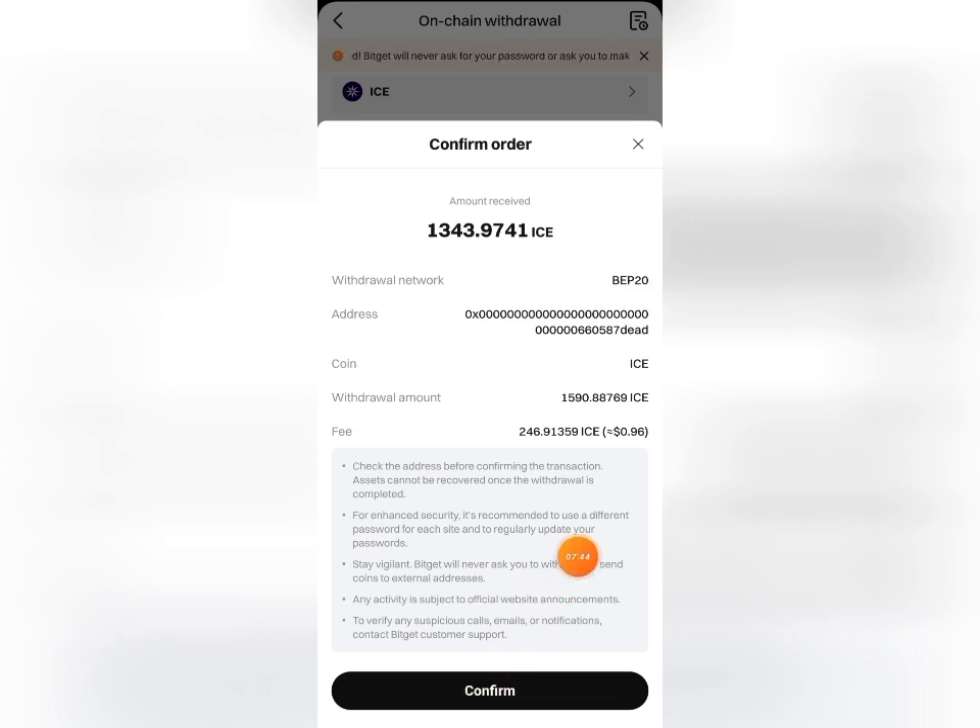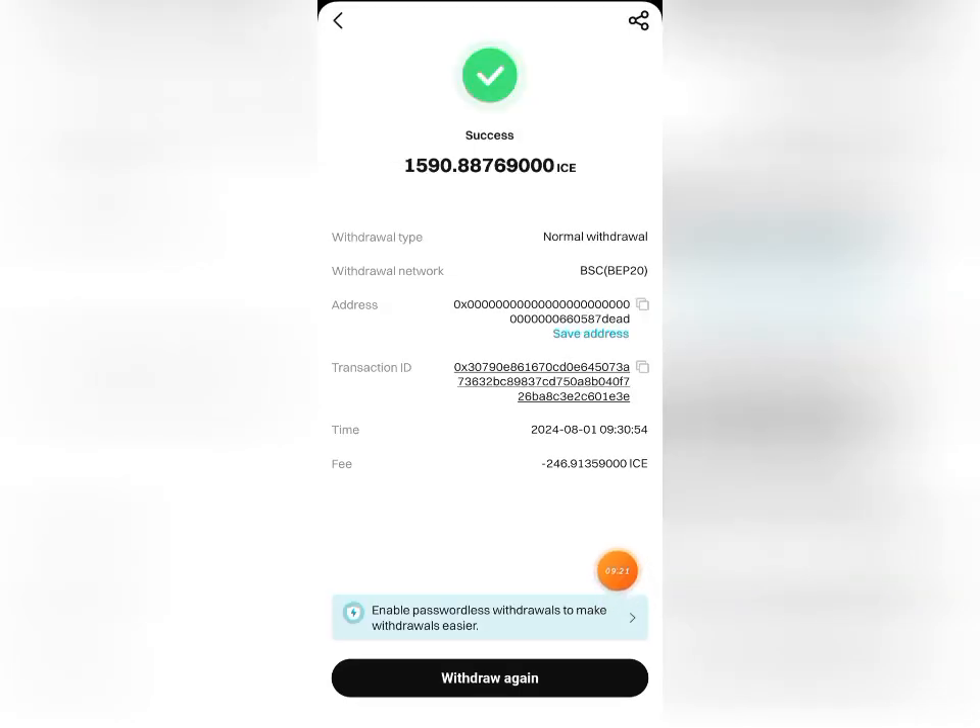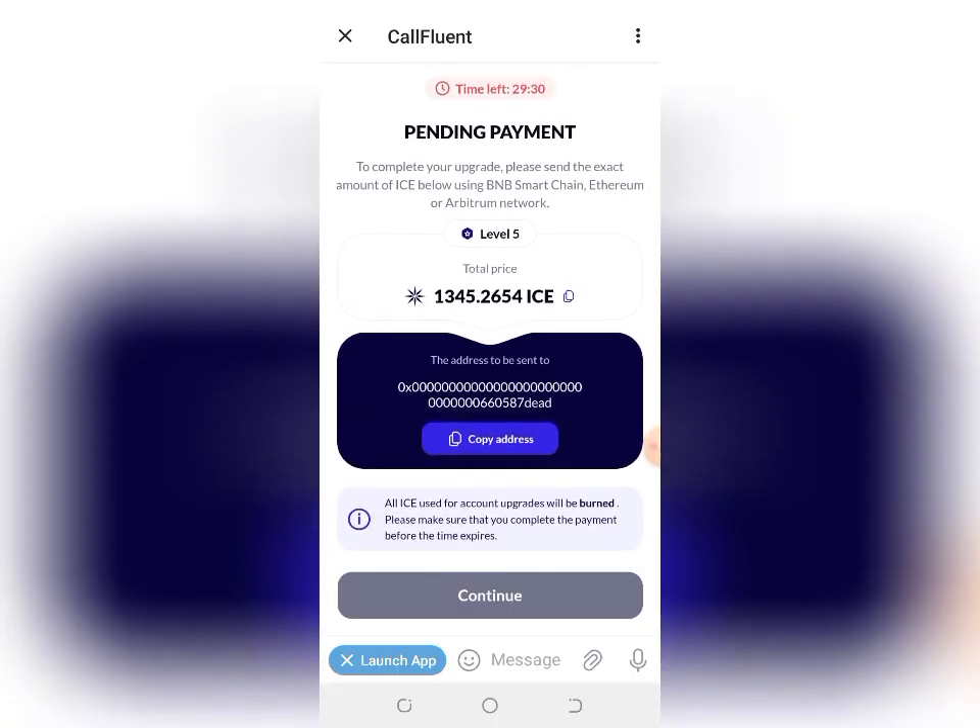You can now see the exact amount that will be received on that wallet is 1,343.9741 ICE. If I hadn't added the gas fee it would have been short. Click Confirm. The transaction has gone through successfully. Now come down to where you see the transaction ID, and click the icon to copy it. Then go back to the mining app to complete the upgrade.